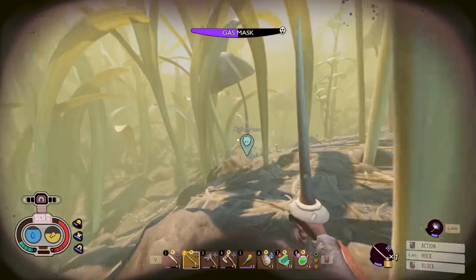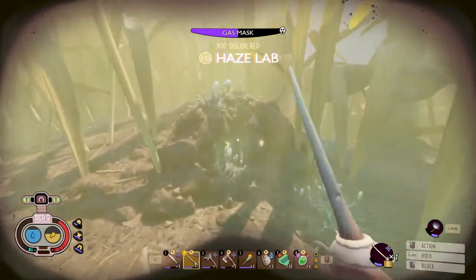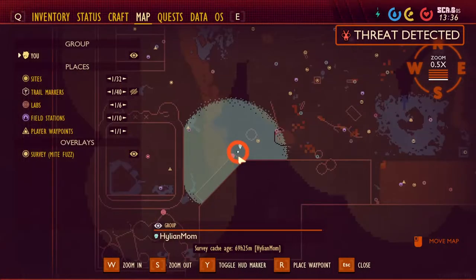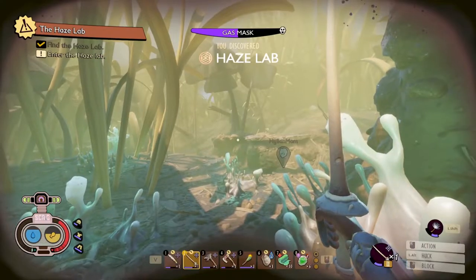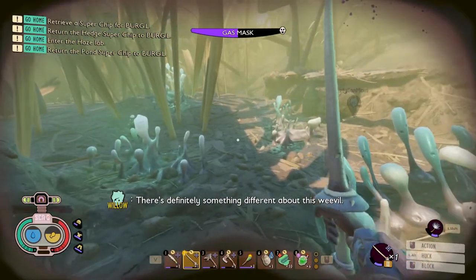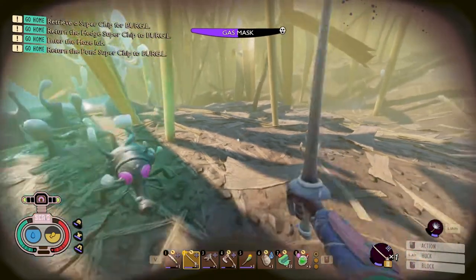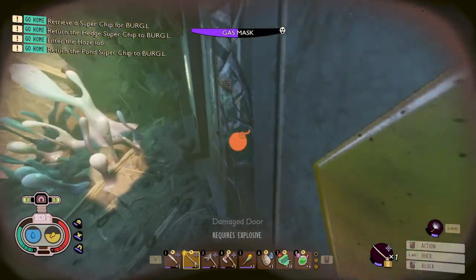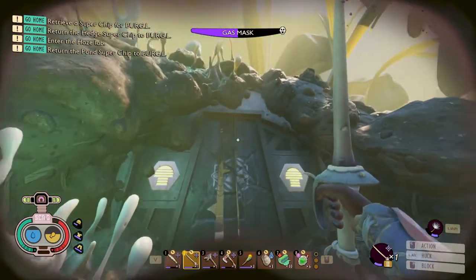You go through the infected brush and you should reach this little area right here — the Haze Lab. If we look on the map, it's just off the corner of this edge here, pretty close. Now to get in, you will need a brat burst. Another option, if you did not bring a brat burst, is to attract one of these little guys and have them basically walk over to you and blow up at the door. So that is an option if you didn't bring a brat burst. And here we go — this is the Haze Lab.